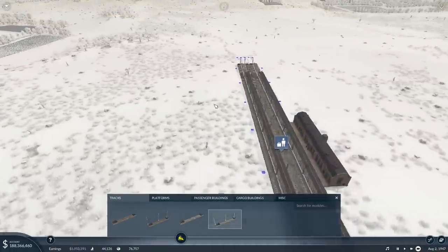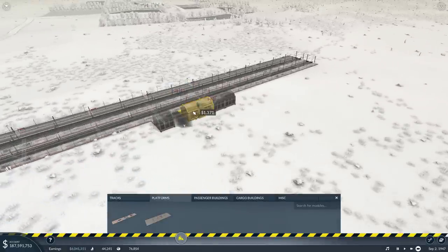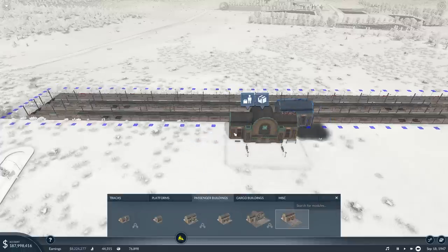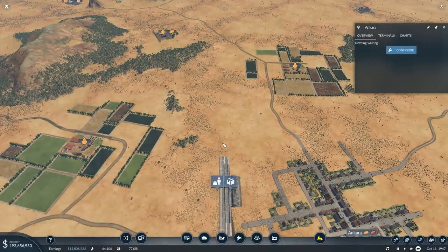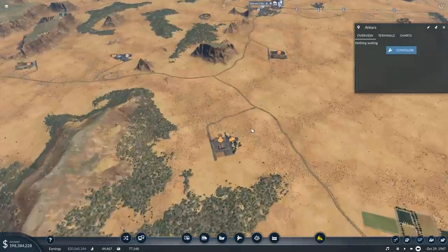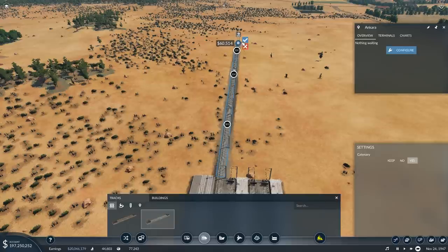Configure — I want another track here. And then I want another cargo platform because we're going to be dropping off food here, and who knows what else, but food first. Remove this building and that building. Passenger buildings — a large main building with a couple of side buildings just for show. Track laying — my specialty. I have one line going here and one line going here, so up until about there I need two tracks heading that way.